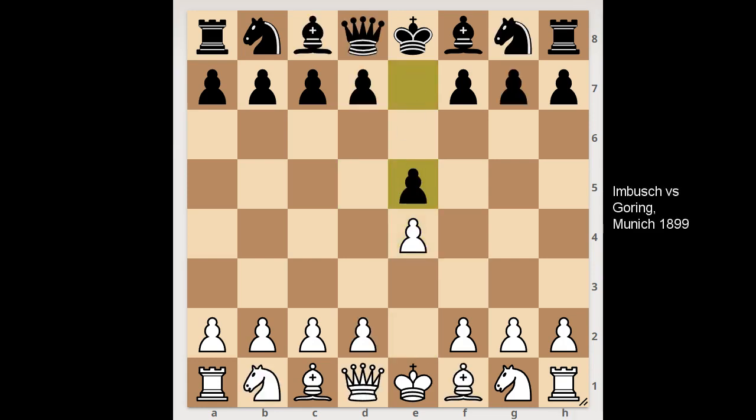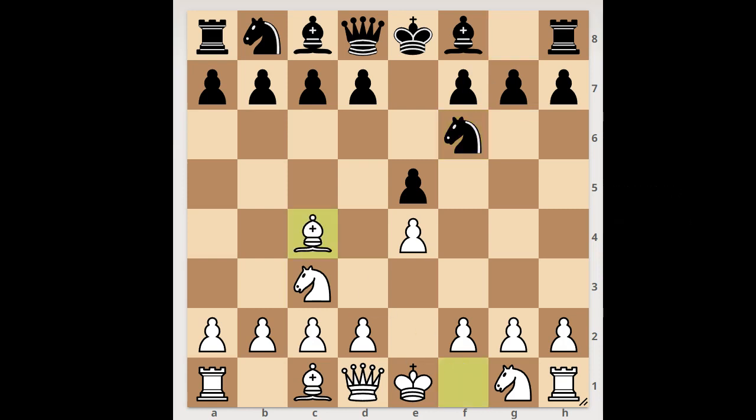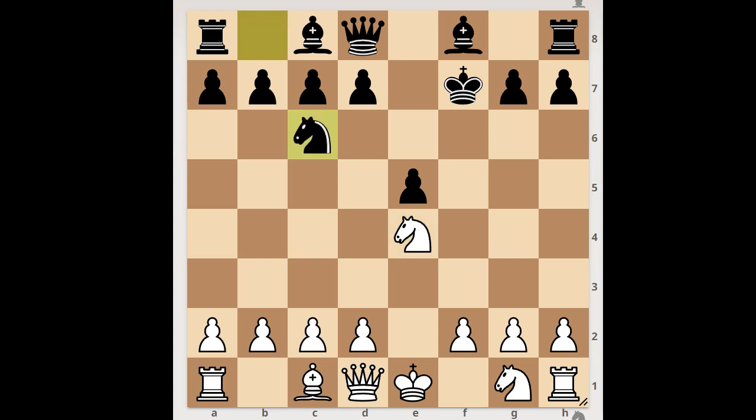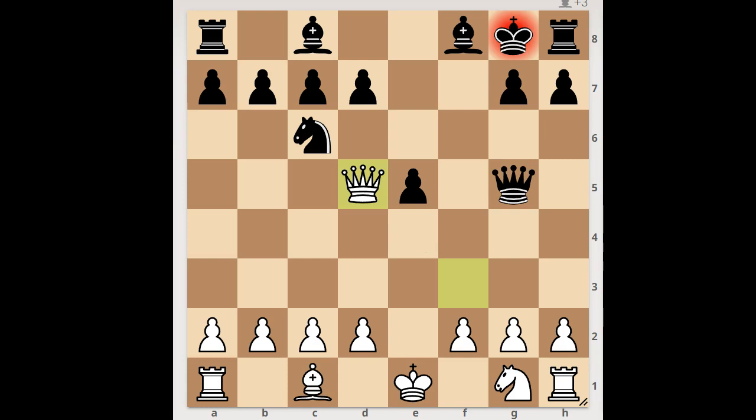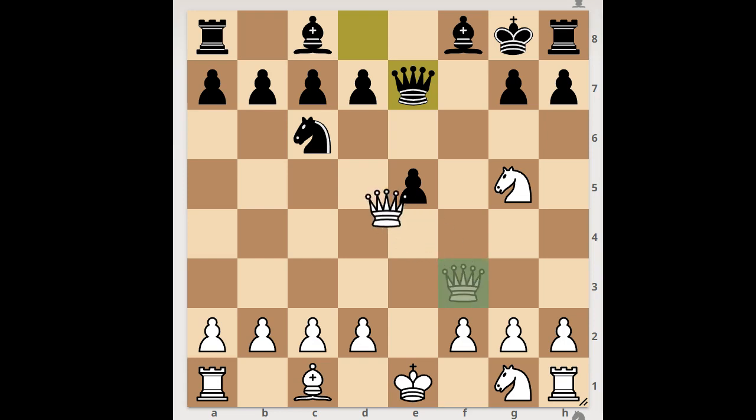Next game. e4, e5, knight to c3, knight to f6, bishop to c4, knight takes on e4 again. Bishop takes on f7 check. King takes bishop, knight takes on e4, knight to c6. d5 would be the best move for black in this position. Knight to c6, and now queen to f3 check, king to g8, knight to g5 threatening checkmate. Queen to e7 — if queen takes knight, then queen to d5 check, mate. That is why the player with the black pieces played queen to e7. White played a move and black resigned, and the move is queen to d5 check. Black resigned.